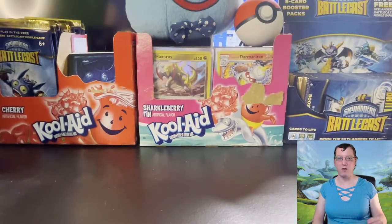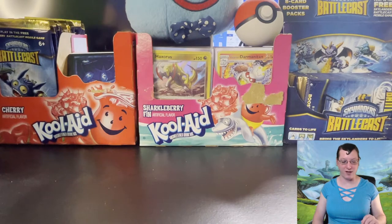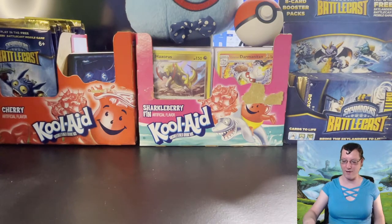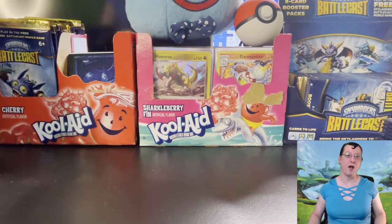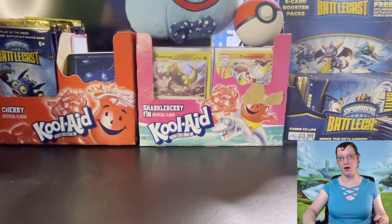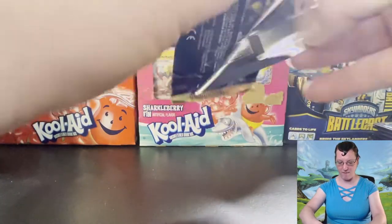We're attempting to see which pack art yields the better pulls. So far we have Eruptor in the lead with two golden holographics and three silver holographics, followed by Jet Vac with one golden holographic and three silver holographics — so currently Eruptor is in the lead by one gold holographic. I am hoping to pull the gold holographic Ninjini; a regular Ninjini and a silver holographic Ninjini would be great as well, as I don't have any of them. Ninjini is one of my favorite Skylanders. Roller Brawl as well, although Roller Brawl is a far more common card, being a rare whereas Ninjini is an ultimate. Let's dive into our first pack and see what Pop Fizz can do for us.